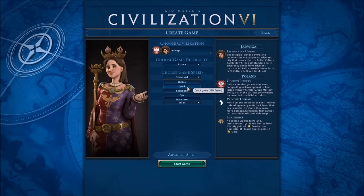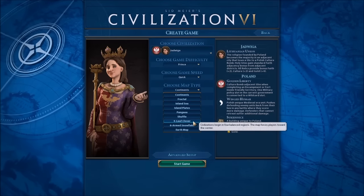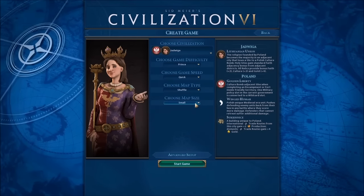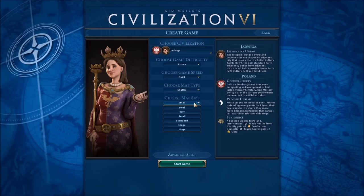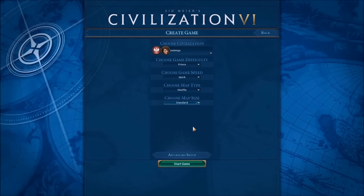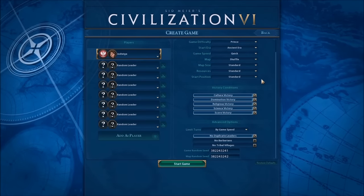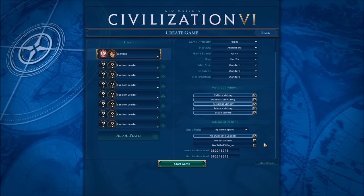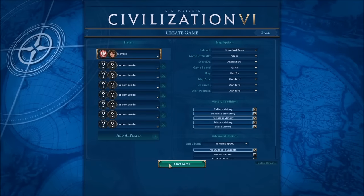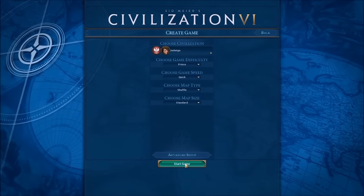We are going to go for a quick game. Let's shuffle — let's go for a shuffle, who knows what'll happen. Small map seems okay, but let's go for standard. All victory types on; we'll just leave all this stuff at the default. Everything seems good to me. Alright, here we go, let us start this game.